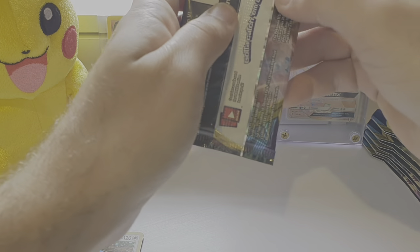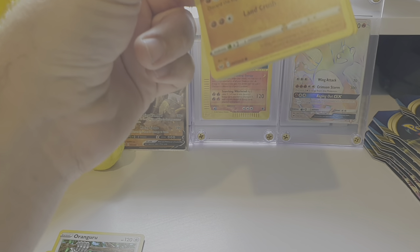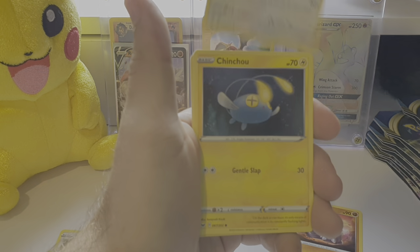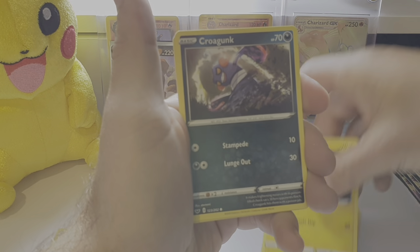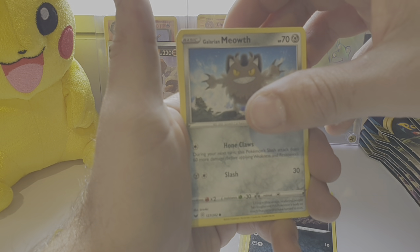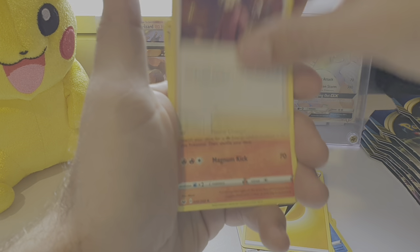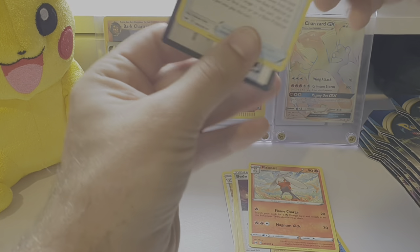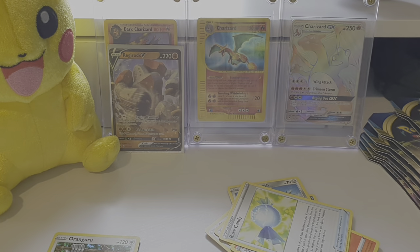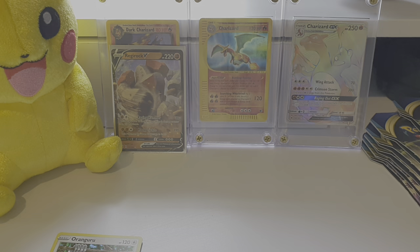Got a Lapras pack here. Rhyhorn, Mincino, Chinchou, Croagunk, Galarian Goldeen - that's cool. Sinchino, Lightning Energy, Reboot, Rare Candy - that's a good card, I might put that in one of my decks. And a code card for you guys. You're very welcome for these code cards - they mean nothing to me but I'm sure to some of you these code cards are awesome.